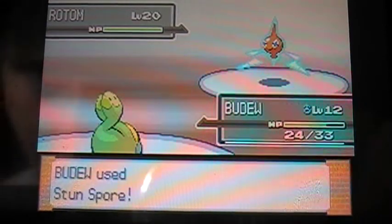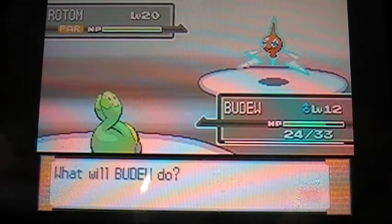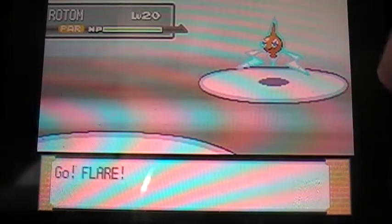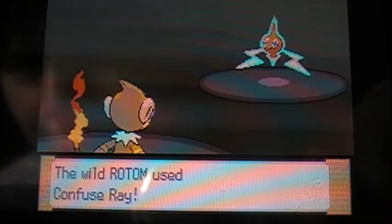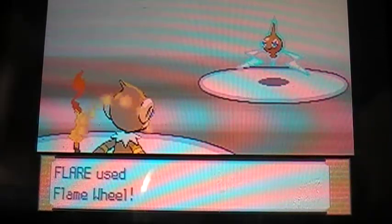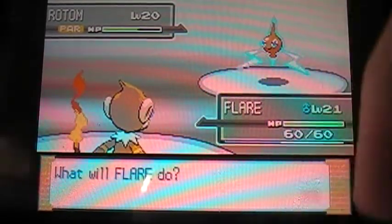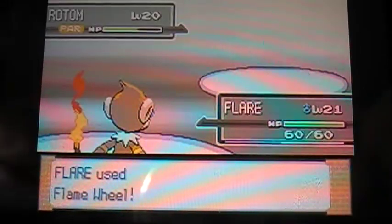I'm going to start off with Stun Spore. Rotom can use Thundershock, which isn't that great against Grass-types. Maybe it's paralyzed now. So now that's pretty much over, we switch out — I think I'm a Magnezone... not Magnezone, an Aerodactyl. Aerodactyl needs some training. Flame Wheel does minor damage. The paralysis is really helpful. Even though I'm confused, I'm actually hitting a lot, which is really good.